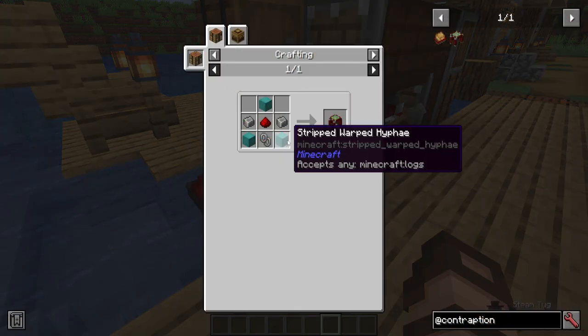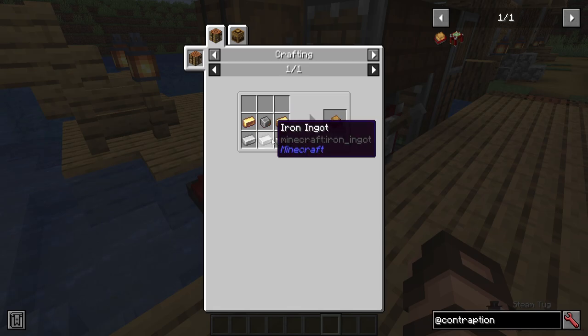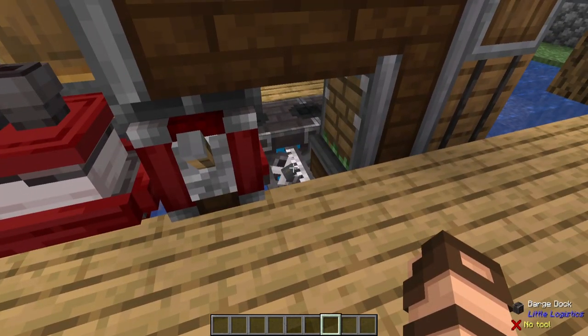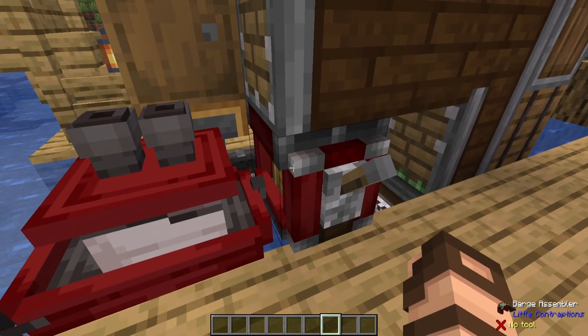The barge assembler is made with some simple woods, a little bit of andesite, redstone, and a vehicle chain. The contraption barge is made with a little bit of brass, andesite alloy, and iron ingots. You just need to have it underneath the barge assembler, which you can start by having it out here, then link it to a steam tug, and it will pull it directly underneath your barge assembler very simply.